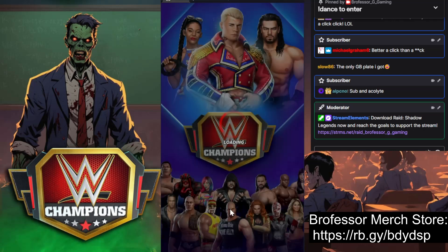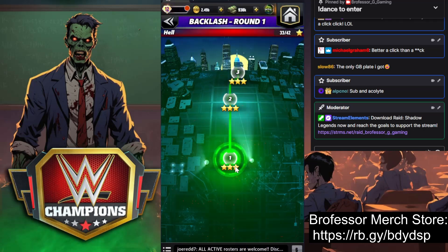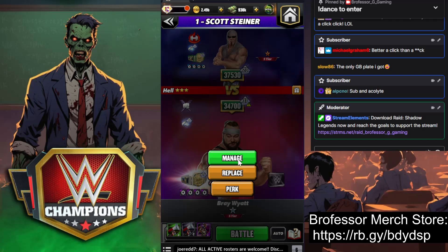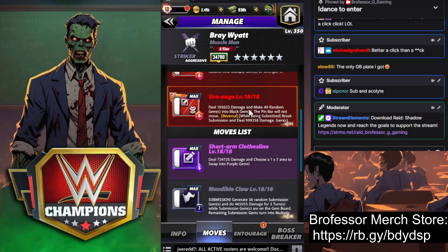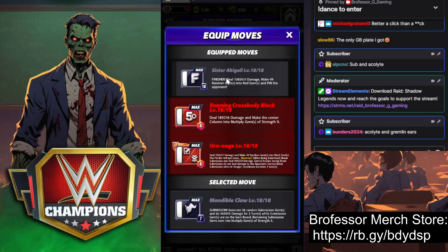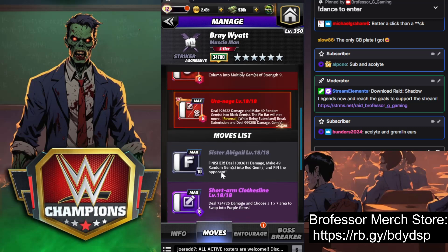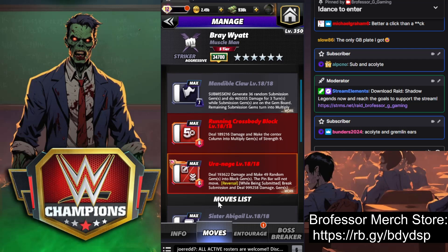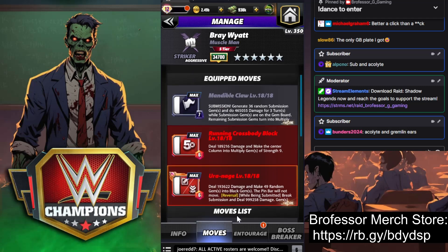At silver I loved his purple moveset — with a whole bunch of damage it just took out everybody so easily. You want to do that in the finisher, into multiplies — so you want it this way.